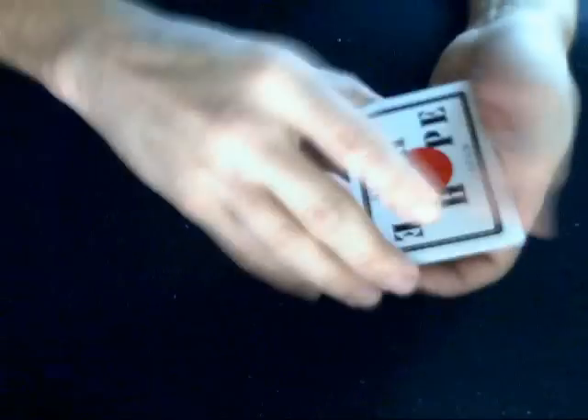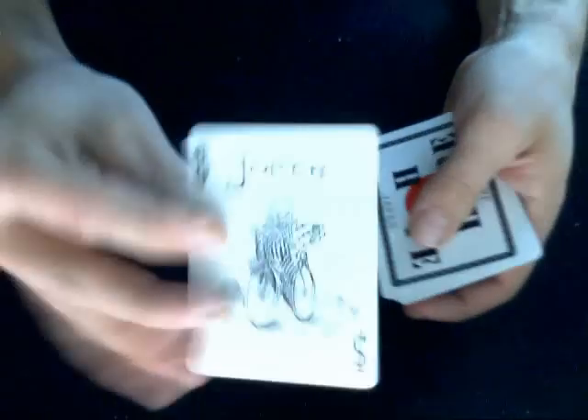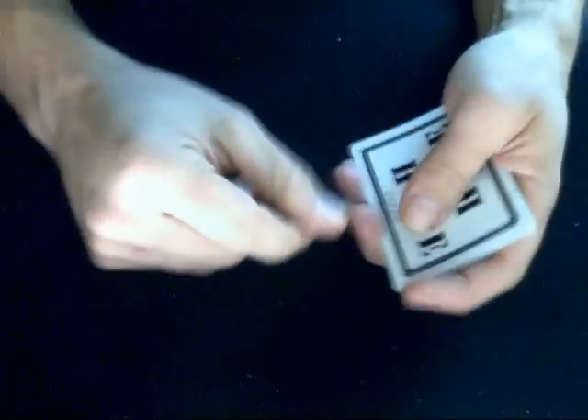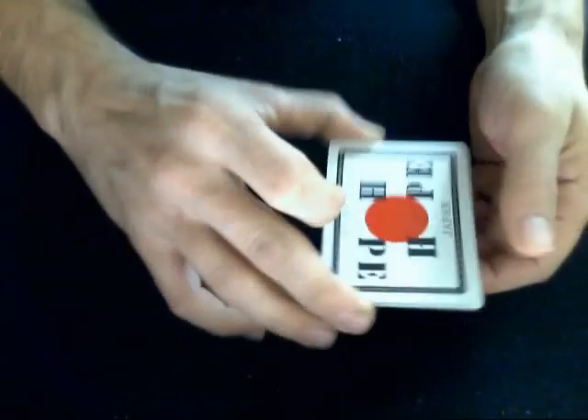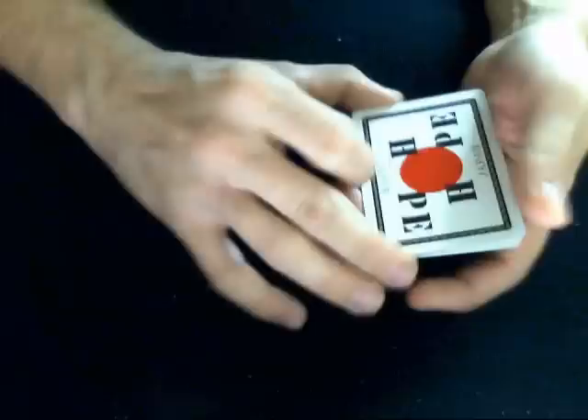Now what you can do is shuffle up these 9 cards, and look at the top card. In my case, I got the joker. You will have any other card — you can have any card. I don't know what it is and I'm not going to figure out what it is right now, but I will try to figure out which one it is.